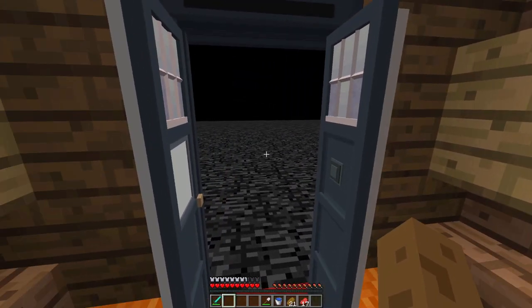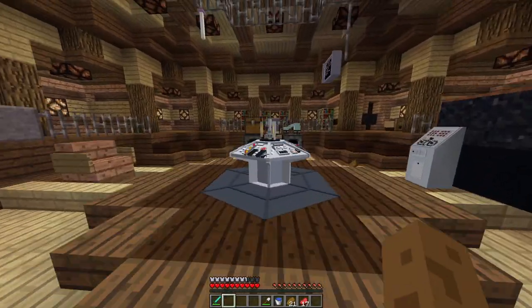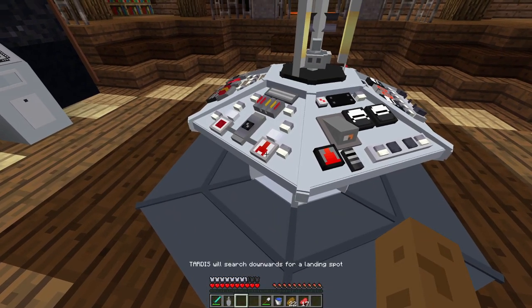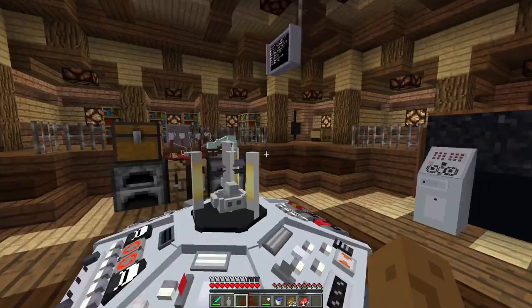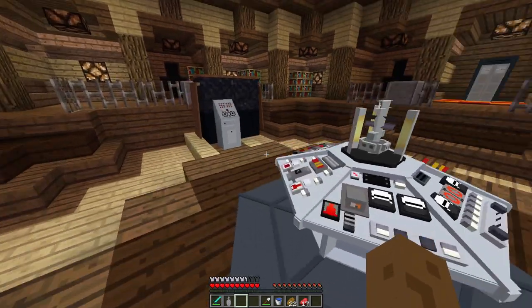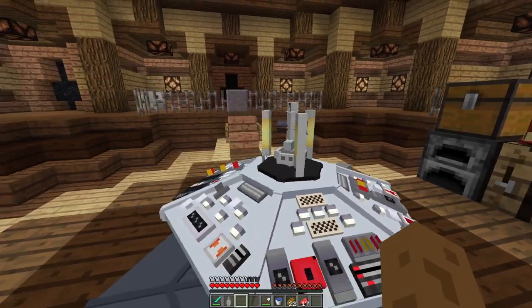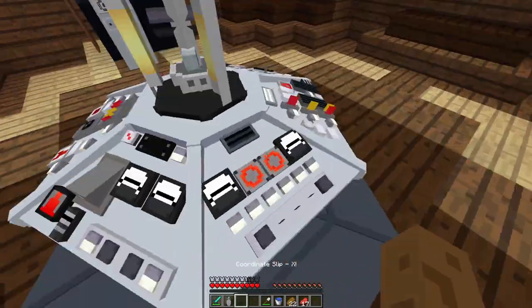I probably should have set it to search downwards for a landing spot. Okay, so we're now searching downwards for a landing spot. I might shuffle up the record just a bit — 64, that looks a bit more like it. So we'll just do the trip again. And while we're at it — coordinate slip, X.